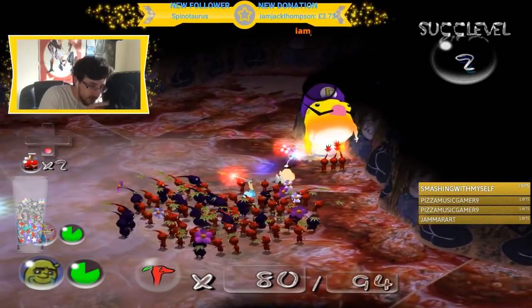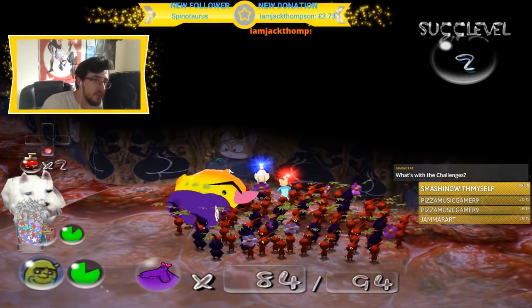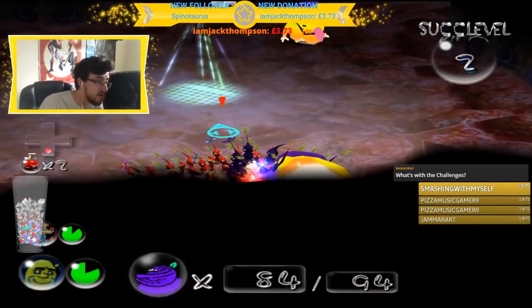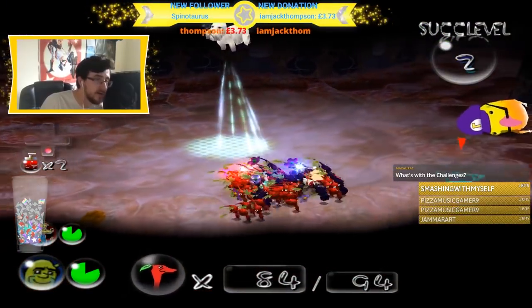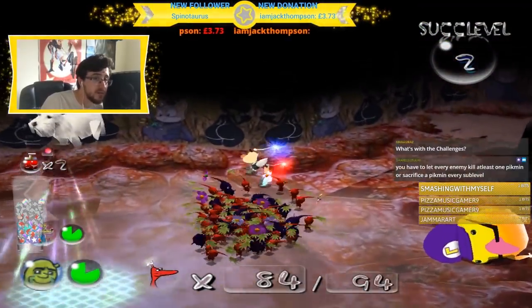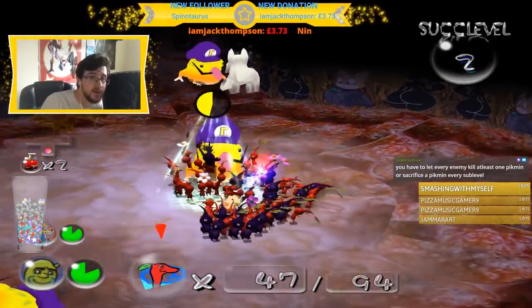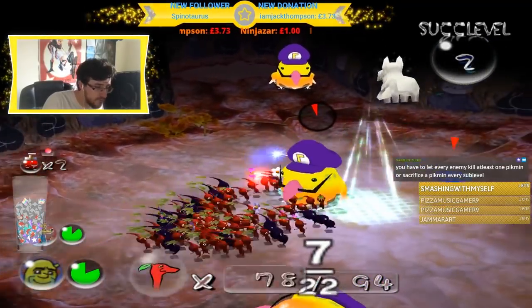That is the 20 Pikmin rule. So the 20 Pikmin rule for the candy pop bugs only works if there aren't blues or yellows in the field — you can get lots of whites and purples back. I didn't know that. Since the Wallywogs jump so high, it's harder for them to kill Pikmin when they land. They're actually one of the easier enemies now. In that case, I will be a little bit more forgiving.